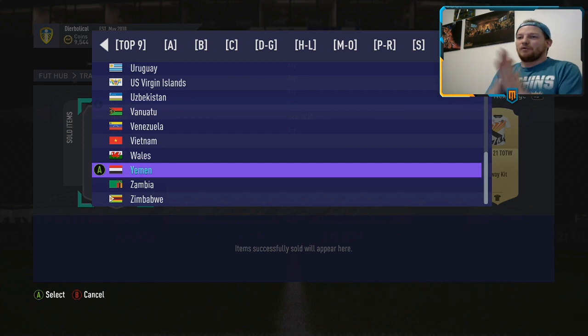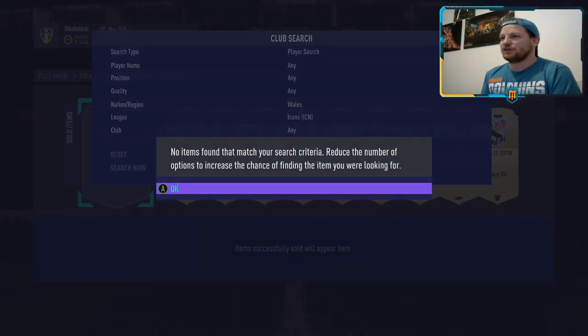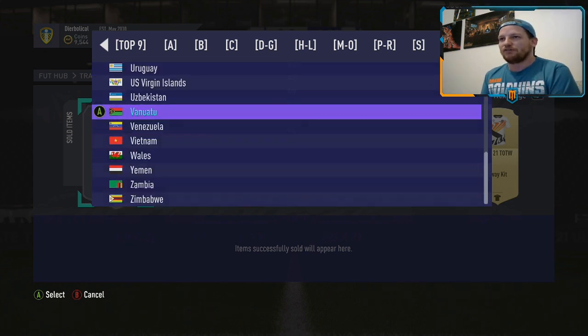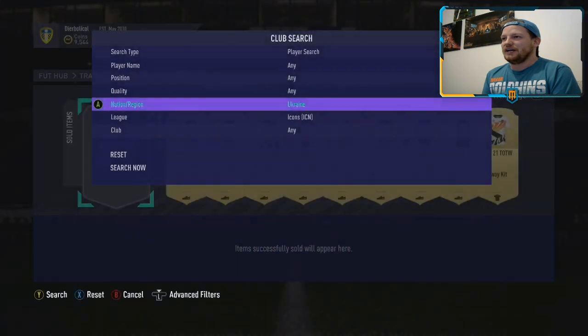We're going to start with Wales - we don't want it to be Wales. We just want it to be Brazilian, French, Dutch. We want a big icon. Is it Welsh? Is it Ian Rush? It's not - so at least we've got past the first nation. Wales is gone. Ukraine - is it going to be Shevchenko? It's not. Remember, he has no icons in his club whatsoever, only loans, and I think the only one he's got is that Maradona loan.